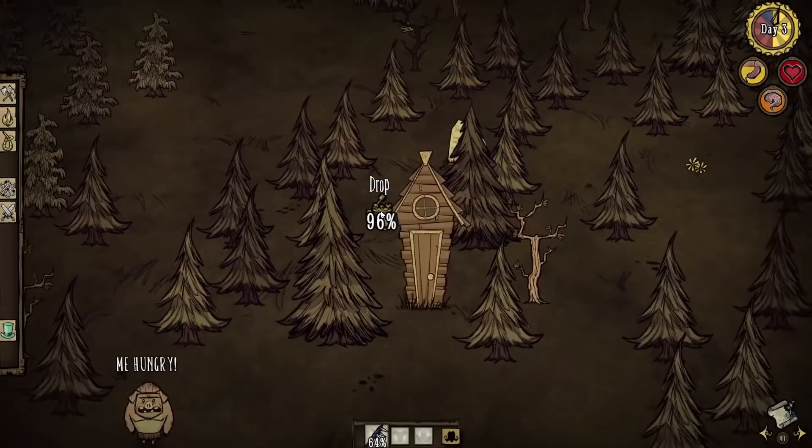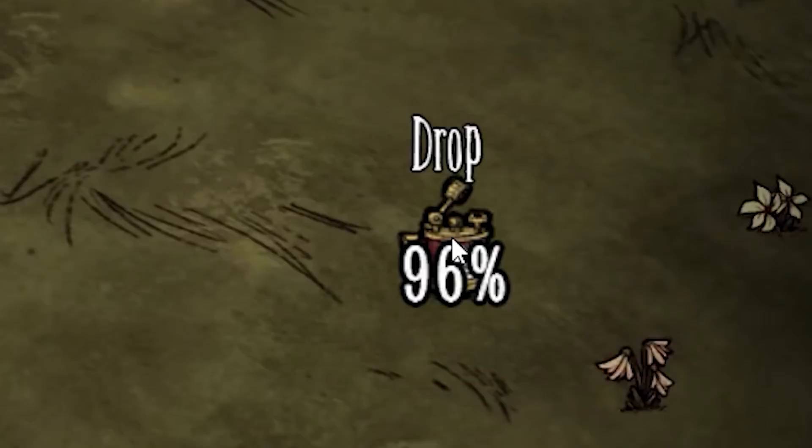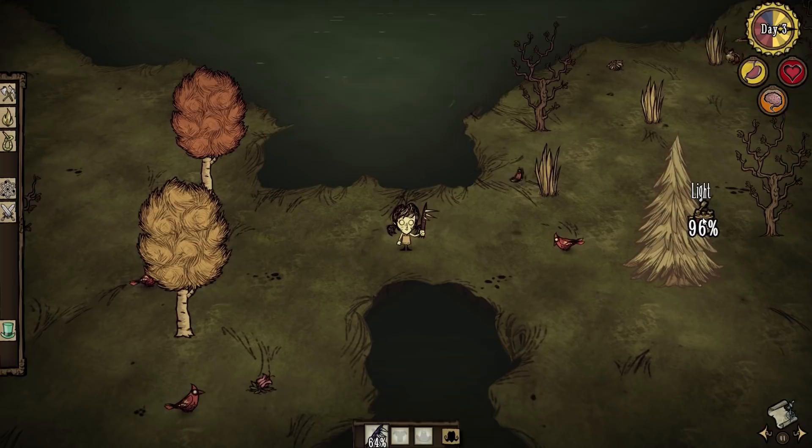Even though I have zero slots in my inventory, I still have a hand slot I can put items in. This is how I carry my lighter without having to actually use it and waste durability. The hand slot is necessary for survival, because without it you would not be able to eat food and you would starve. Speaking of food, it is actually not a problem in this world, since you can just walk around the entire map and eat any berries or carrots you find.